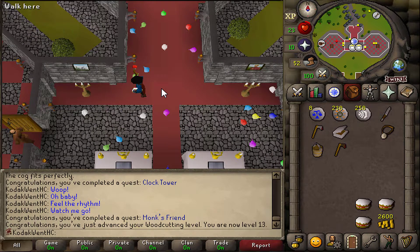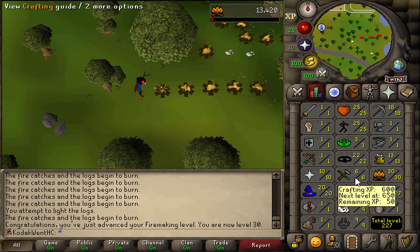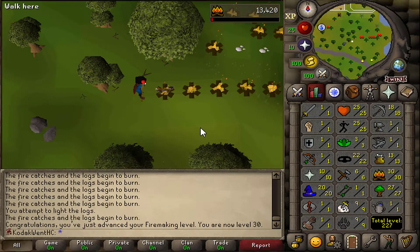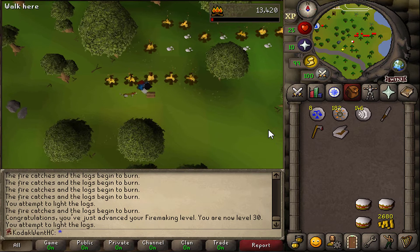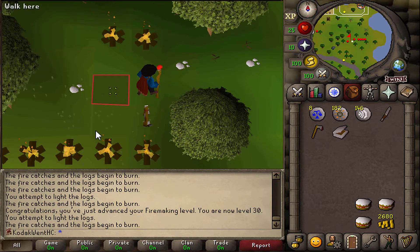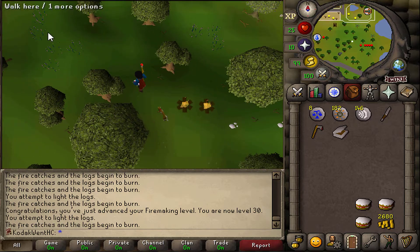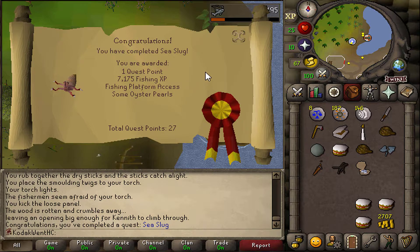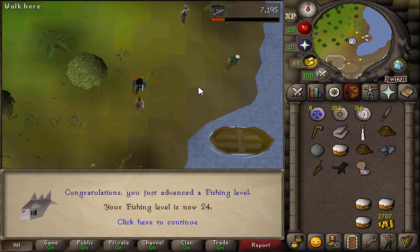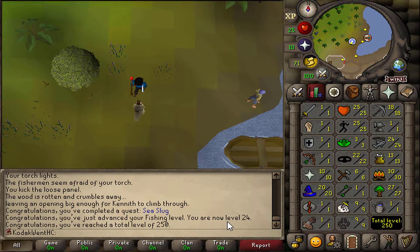Here is 30 Firemaking and I am up to 27 Woodcutting. There's no other good way to get Firemaking up so that is why I am doing this. And my kitten grew up but I'm going to wait to do the Ardougne Easy Diary to sell him because he gives double the runes. Here is Sea Slug — give me all that Fishing XP. 24 Fishing and a total level of 250, which landed me directly on 250. That's pretty cool.